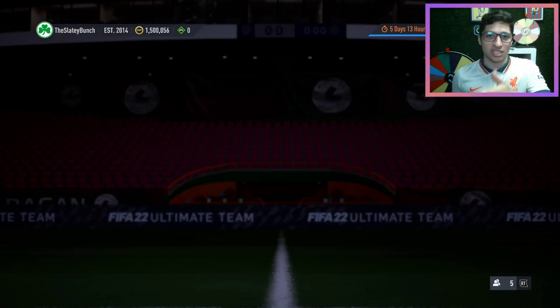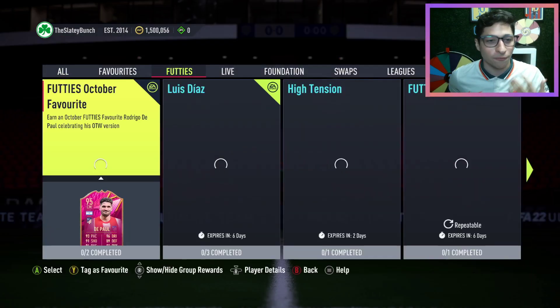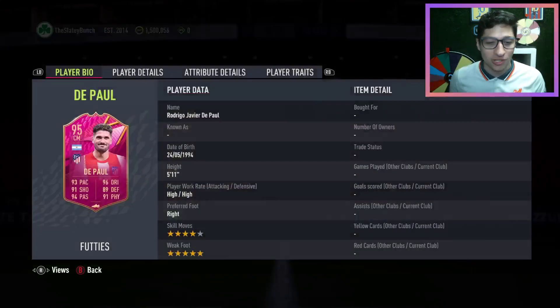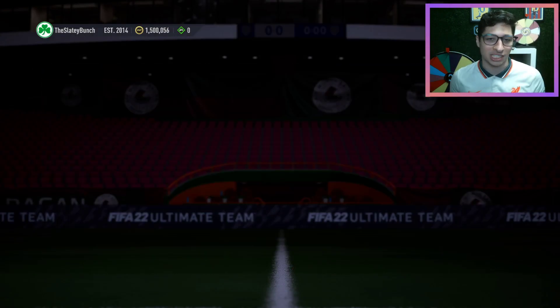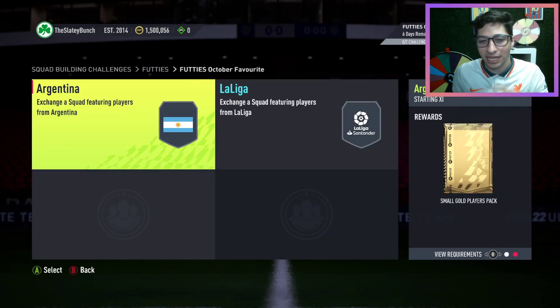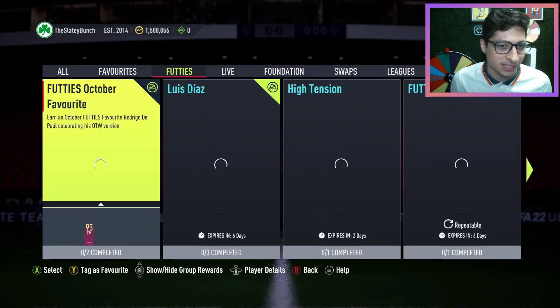EA have now marked this Friday as the end of FIFA in terms of the fun times in FIFA. We have the Futties October Favorite De Paul — 4-star, 5-star, high/high, almost club 90, incredible dribbling — looks like a stunning box-to-box midfielder. For an 84 or 85, I don't think you can complain. Shout out to my boy Narwhal and the Atletico Madrid fans out there.